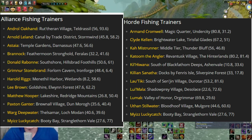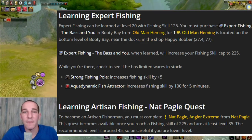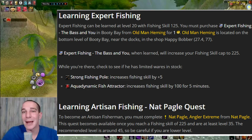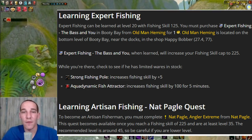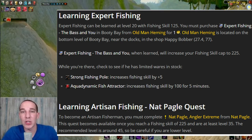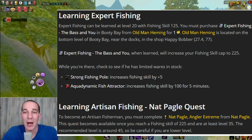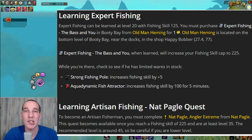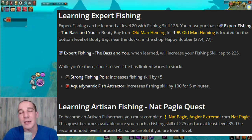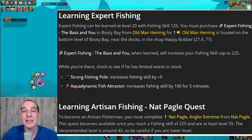Once you get a little bit higher - once you hit 125 - you're able to buy Expert Fishing from Old Man Hemming in Booty Bay for one gold. From there, once you're ready to get from 225 up, you need to do one of the quests that makes you basically fish for a couple of different fish scattered all throughout the game. You have to be at least level 35.